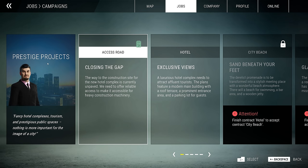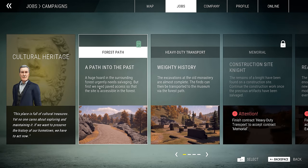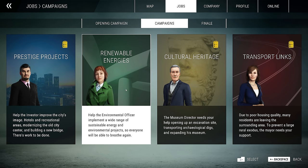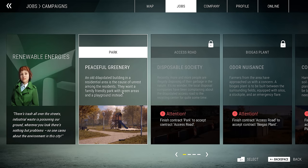We've done the first one in Prestige Projects - that was closing the gap, so building a road. We've done the forest path we had to build last week to access the historical site. And we've done the sound noise disturbance baffle thing, which we did a couple of weeks ago. So we now just have the one for renewable energies, which is peaceful greenery.